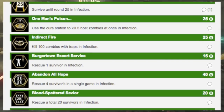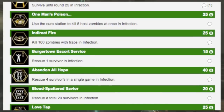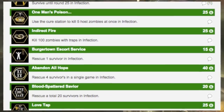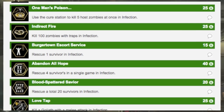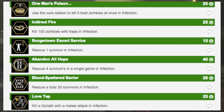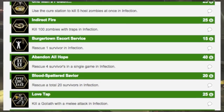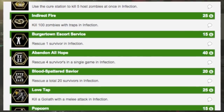I'm not too happy about the infection round returning, but it's whatever. 'Indirect Fire' — kill a hundred zombies with the traps in Infection. So there will be traps that you can use against the zombies. They weren't that big of a deal in Outbreak, but I'm hoping there are more effective traps in this map.